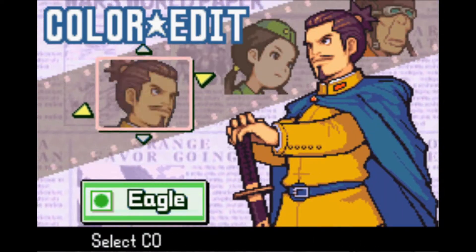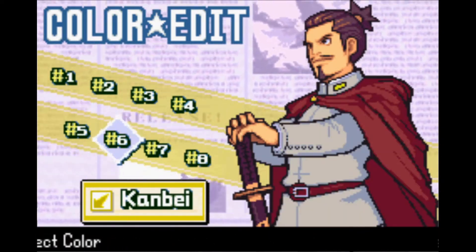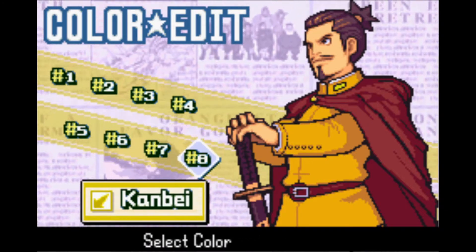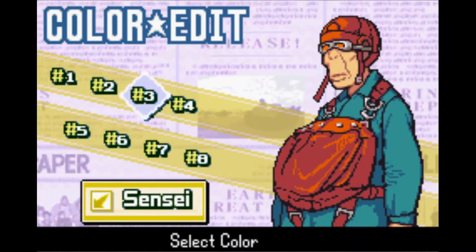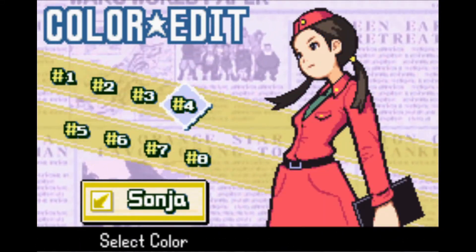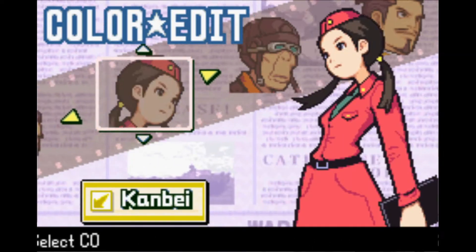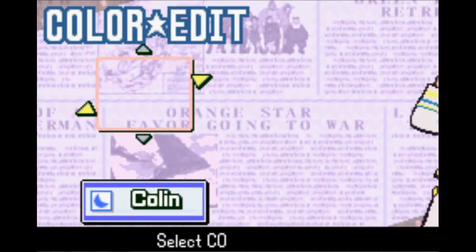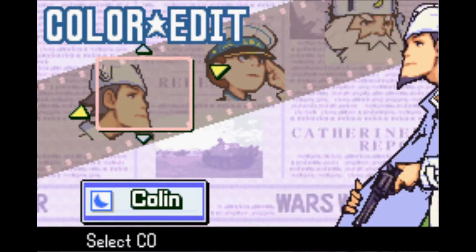And then Yellow Comet — well, Green Earth I'll do later. Yellow Comet: this one probably with the red cape. Sensei is fine as he is. And for Sanja, the red. I just like color coding. They look better this way in my opinion. Especially Blue Moon. Just my preferences.